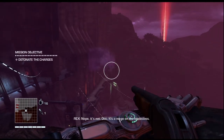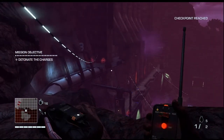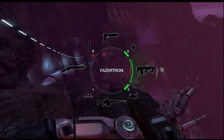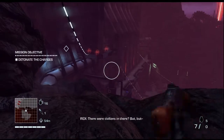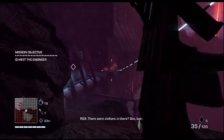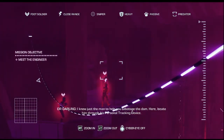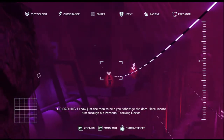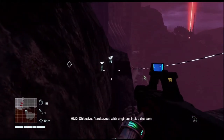Nope — it's a no-go on the explosive. What?! Seriously, that's not very good. But there's a man who can help sabotage the dam — locate him through his personal tracking device. New objective: rendezvous with engineer inside the dam.